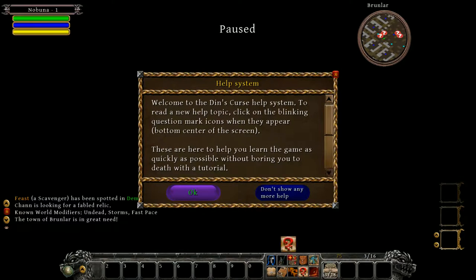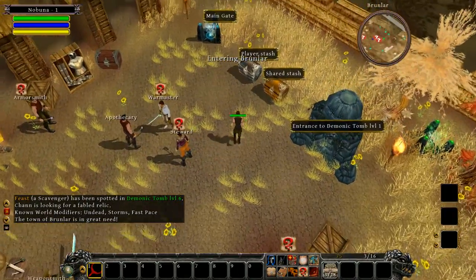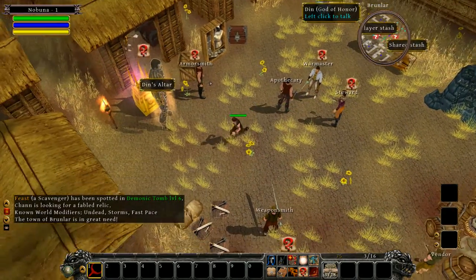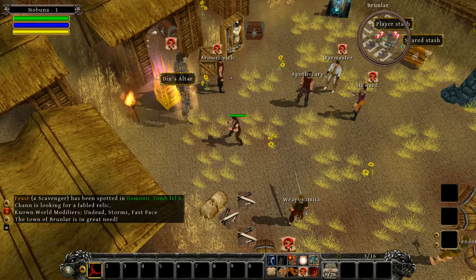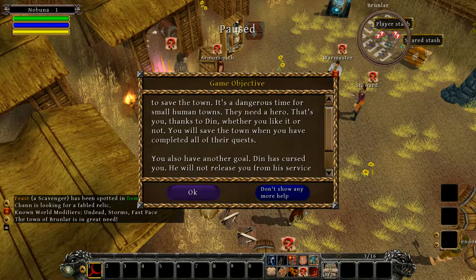So in we go. Before I get to this, when I was making my character there were a whole bunch of alternative options that were basically ways to make the game harder — I didn't pick any. There's a robust help system in this game. This is the town, and it's randomly generated — it's different every time. There will always be these three main NPCs. Din is the god here; he's the one that cursed you. The objective of each game or new world is to save the town.